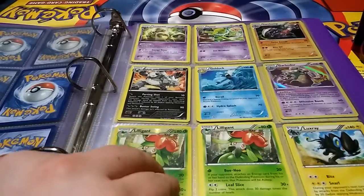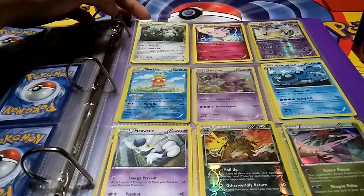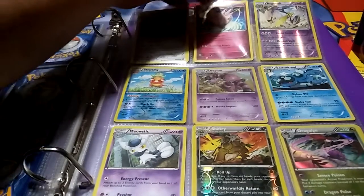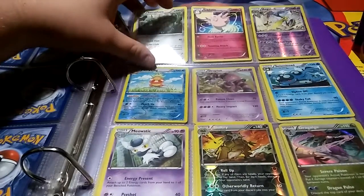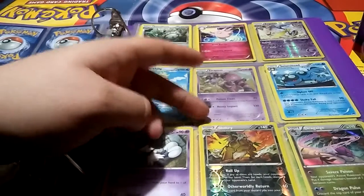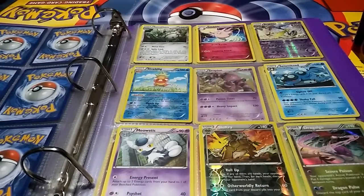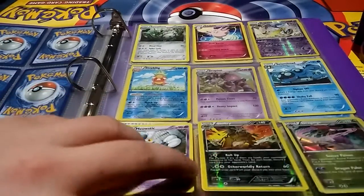At the bottom we've got Lilligant — two of them, one of them a reverse holo — and then a Luxray. Top of the next page we've got a Ferrothorn, Clefable, and an Aegislash reverse holo, a Slowking reverse holo, and a Seismitoad in the middle row. At the bottom we've got a Meowstic, a Shiftry, and a Dragalge — the Shiftry is reverse holo and the Dragalge is a base holo.